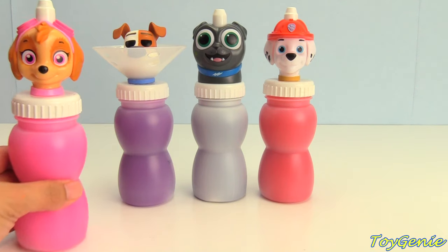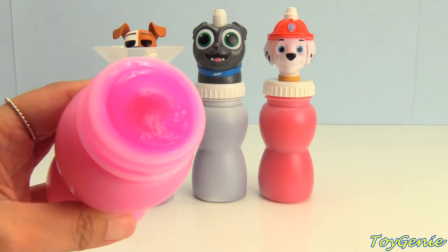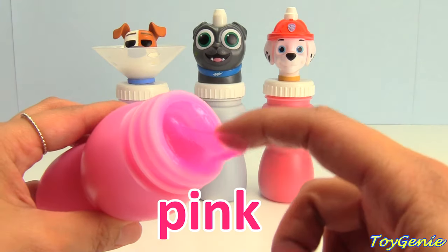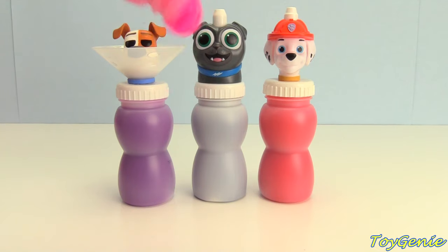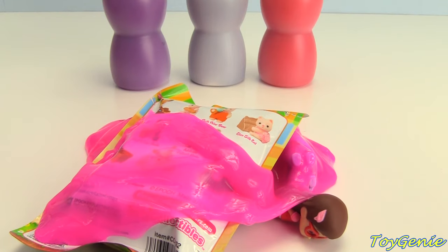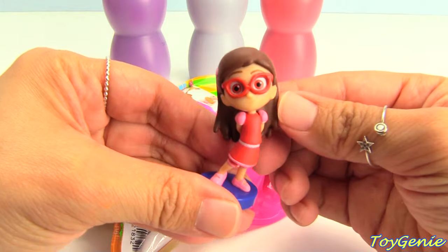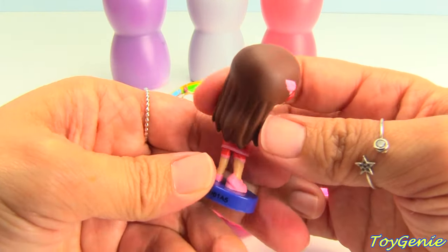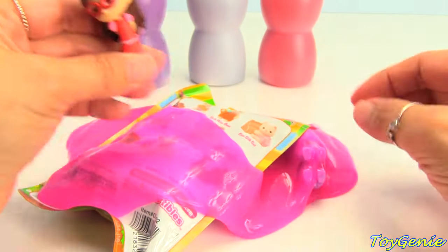Let's get Skye next! What color slime is inside of Skye? Pink! Let's find out what's inside! Whoa! What's all this? We have Amaya from PJ Masks! Who's Amaya? Owlette! That's correct!